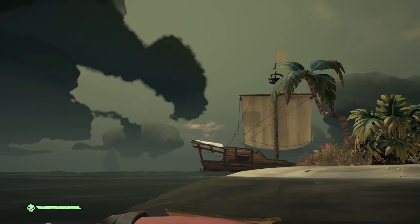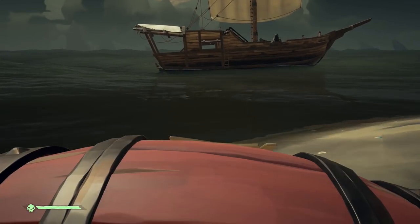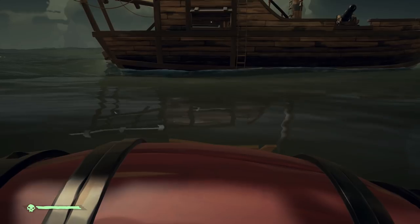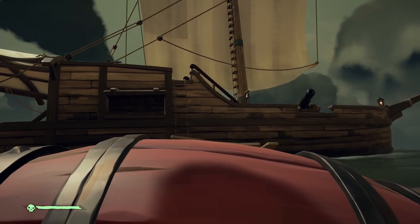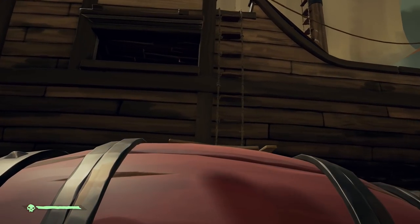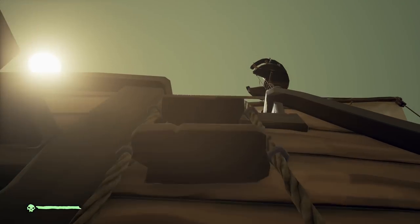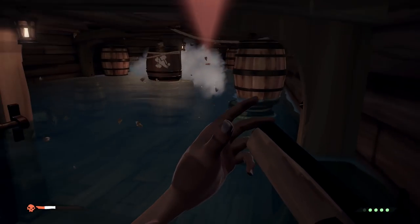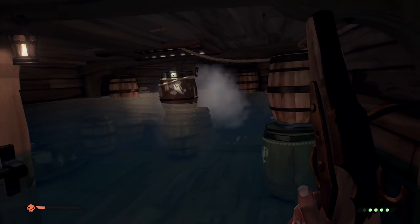An even crazier trick is to detonate an explosive barrel in the hold of an enemy ship. These deadly red barrels can be found on islands. During combat, you need to pick it up, climb into the enemy vessel, place it below deck, and shoot it to create loads of holes at once. It's an incredibly risky move, but when was pirating ever about playing it safe?